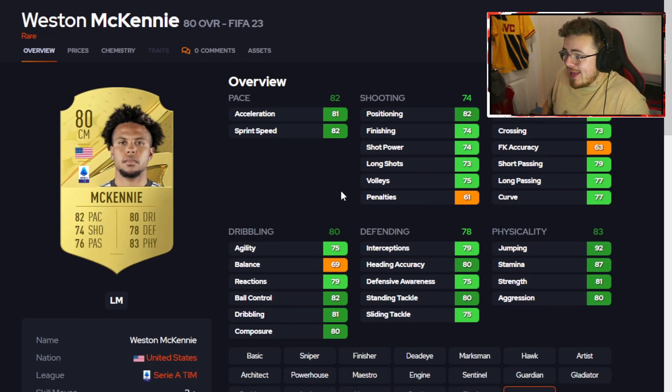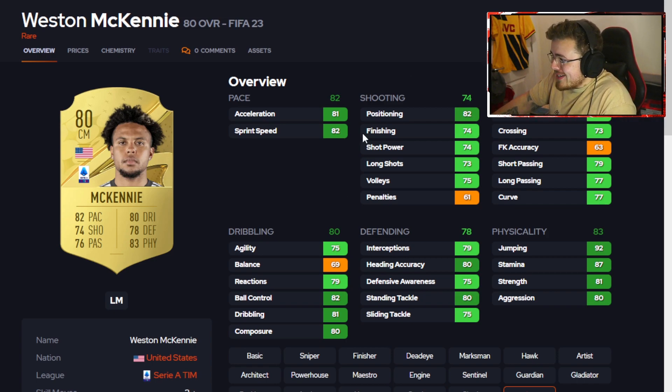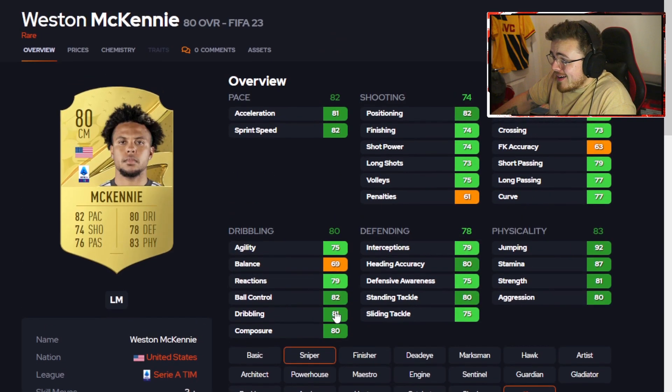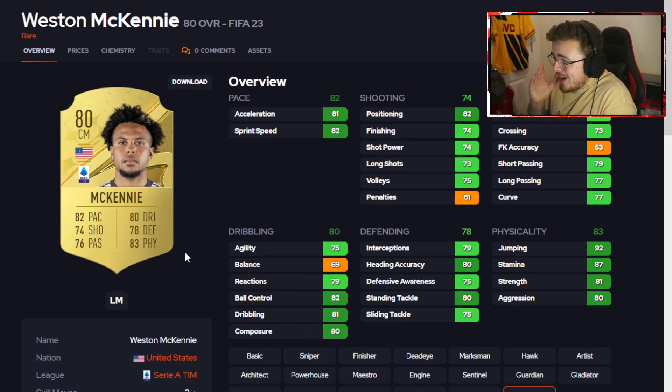Look at the state of this card — for an 80 overall it is phenomenal. So many dark greens. The pace is great, going forward the shooting is awesome. Three-star, three-star — not incredible — but high-high work rates, ideal for a box-to-box centre mid, and that is where I would play him. The only thing letting him down is agility and balance, but apart from that he's super well-rounded — a really solid starter card. Juventus is a premium club for hybrids as well. You cannot go wrong with Weston McKennie.